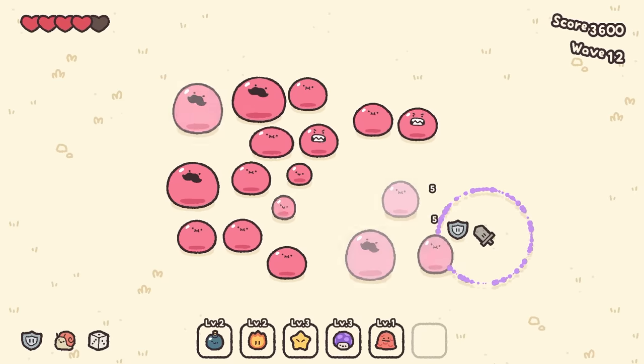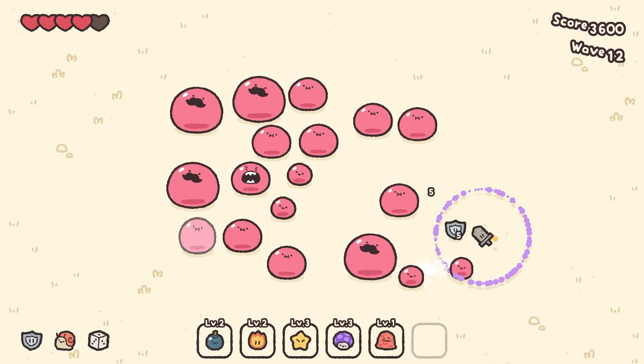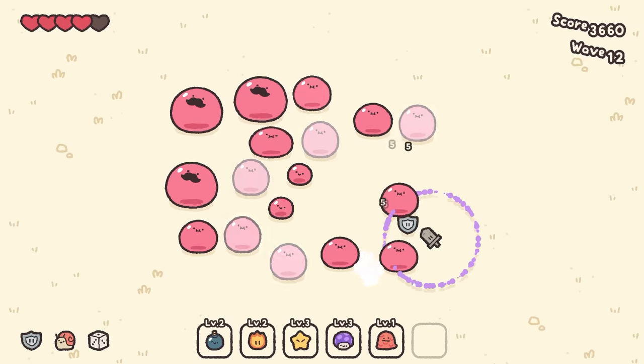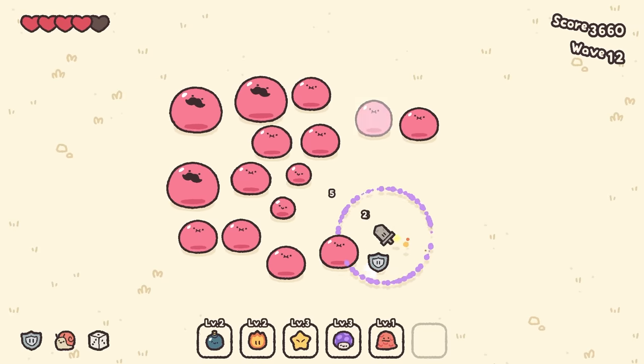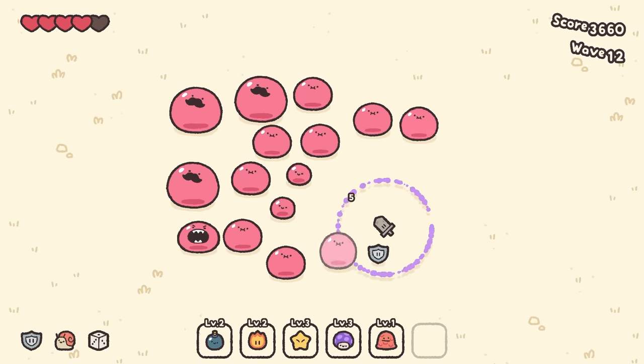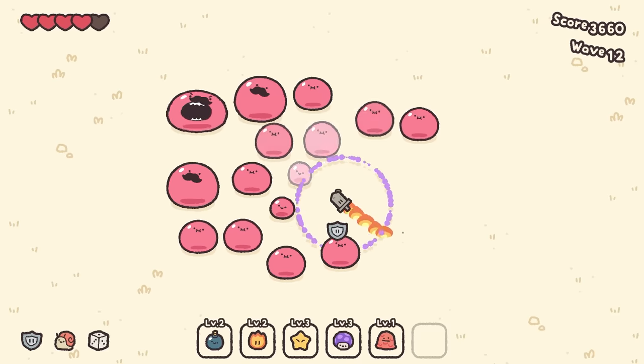There's not a thing they can do about it — they just watch their brothers and sisters getting melted before their eyes, even three at a time. Big ones, small ones — I don't discriminate. There's not a lot of backstory to this, but I assume I'm just sort of attacking them out of the blue and genociding everything they have.